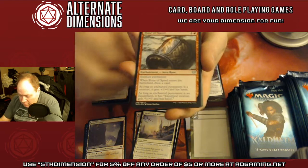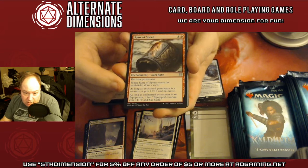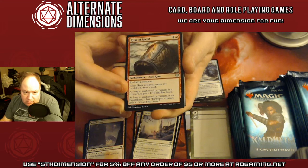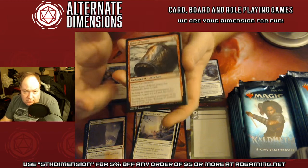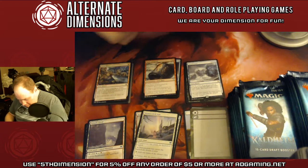Runes are a subclass of auras, and they can basically be attached to either a creature or equipment — it says a permanent, but you're typically only going to be putting it on one of those two. It gives certain abilities for either. All of these snow cards look amazing.